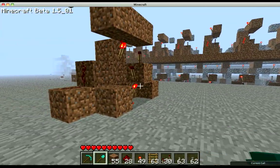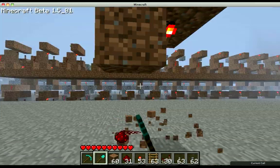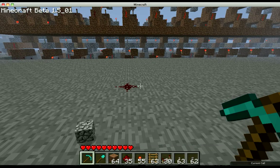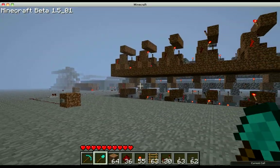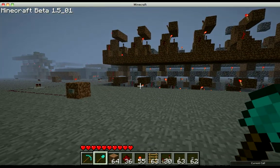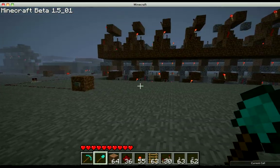The next thing I'll be aiming to do in the CPU is code running. Basically, when you press a button on the CPU saying run — which is over there — it will take all of these values and one by one feed them into the ALU and run. Once the accumulator has an output, it will come back, take the next value, do the instruction, and so on.